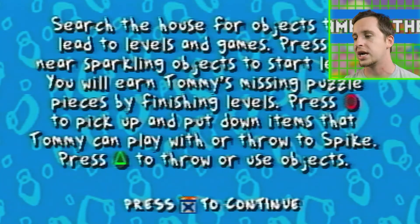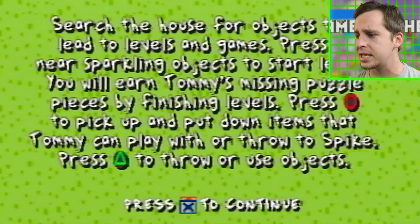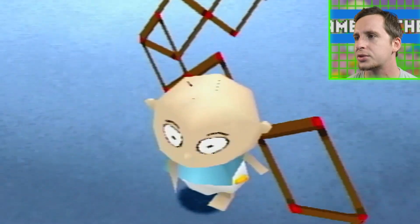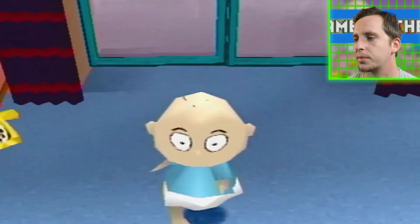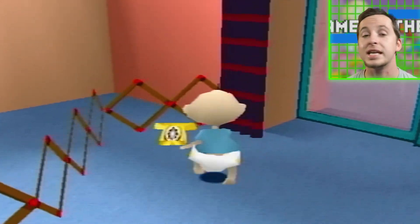Press circle to pick up and put down items that Tommy can play with or throw to Spike, press triangle to throw or use objects. Is that gonna be really critical as I just wander through the house as a baby? I am playing as Tommy and this is wonderful. So we're in the pen by the window - I remember this. Can I go outside? They always left him by the sliding glass door but they were never able to go outside.